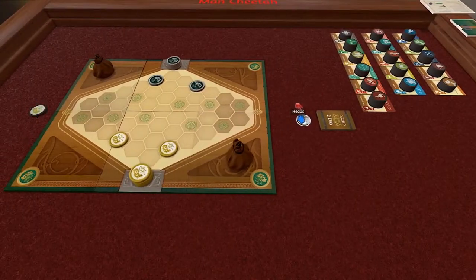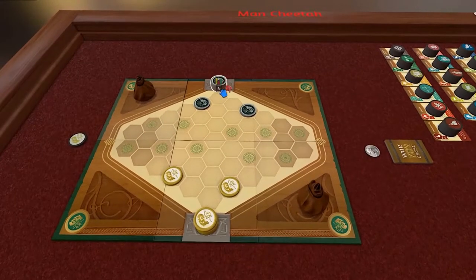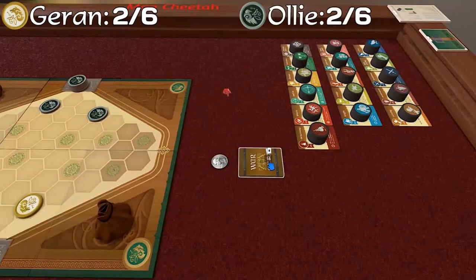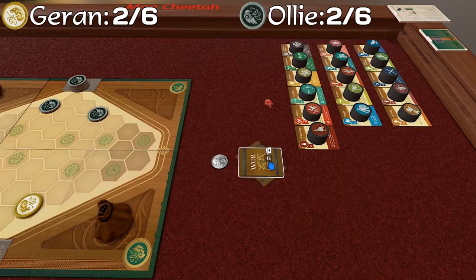First of all, we flip the coin to see who's going first — I'll flip it, you call it. I'll go tails. And that is to you, my friend. So I am the Golden Wolves. And I am the Dark Crows. The evil crows. Dark, not evil.